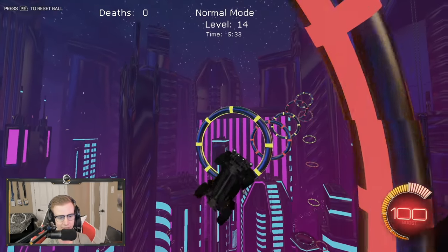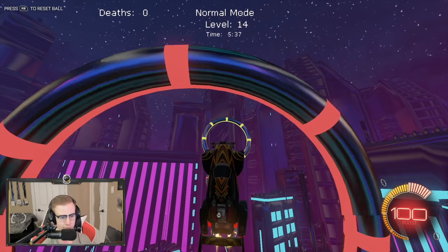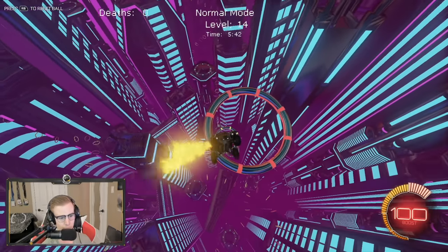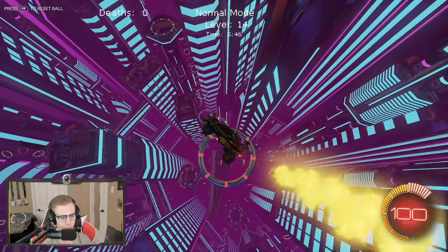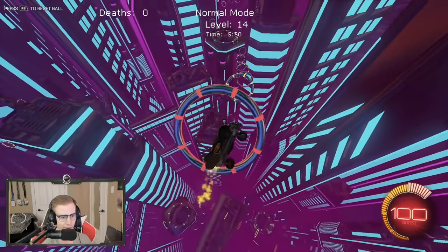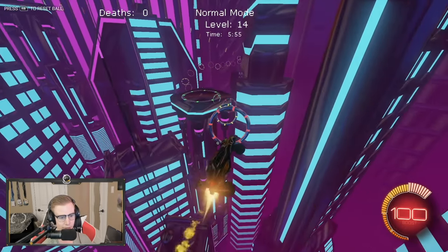This is the level — it is level 14 — where you do a dive bomb. You have to kind of control your speed as you go down because if you go too fast you're just going to crash. Right here you're going to want to spin and control your car as you come down, and then you can kind of level out here. There's just so many cool angles like this and it just looks really nice.